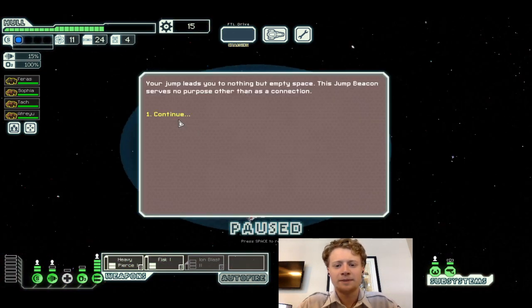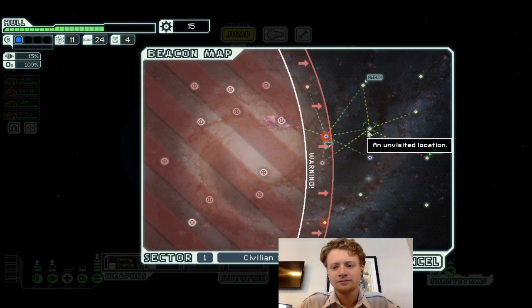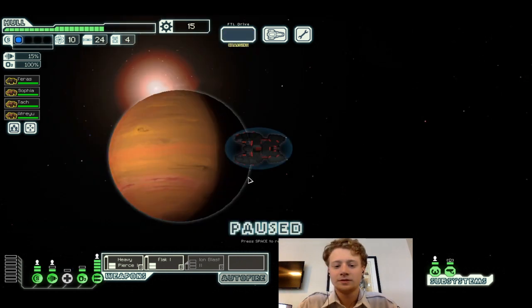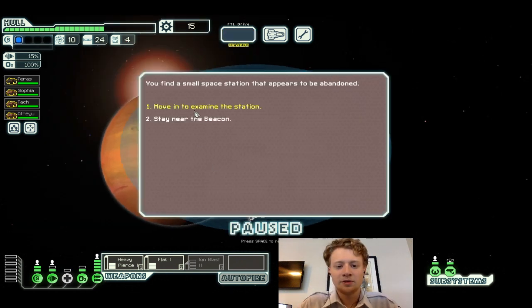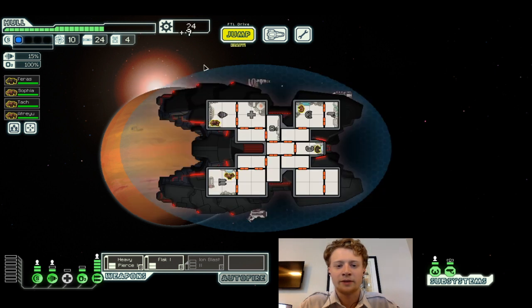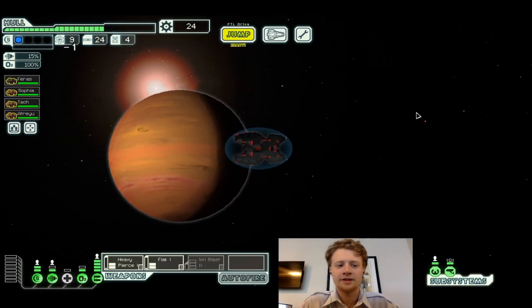You jump to nothing but empty space — this jump serves no purpose other than as a connection point. There is a store but we don't have anything to sell. You find a small abandoned space station; a large portion of its hull is destroyed. You take what few supplies you can find, then head to the exit.